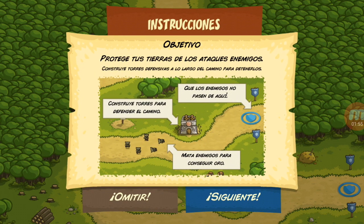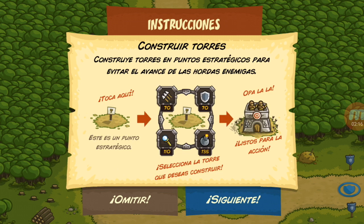Instrucciones: Objetivo — Protege tus tierras de los ataques enemigos. Construye torres defensivas a lo largo del camino para detenerlos. Que los enemigos no pasen de aquí. Mata enemigos para conseguir oro. Leo las instrucciones para los que aún no lo saben. Los que ya lo saben pueden adelantar el video. Construye torres en puntos estratégicos para evitar el avance de las hordas enemigas.